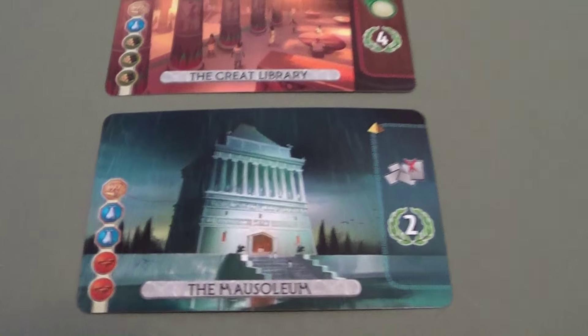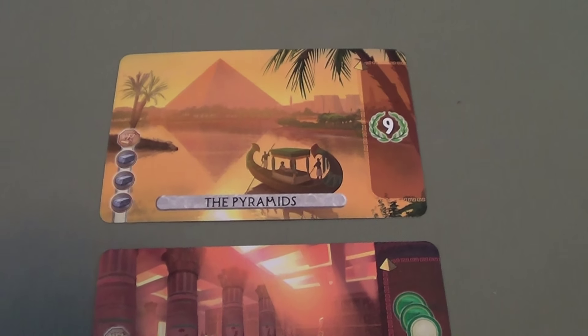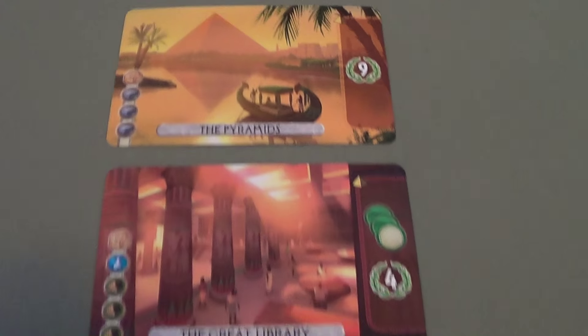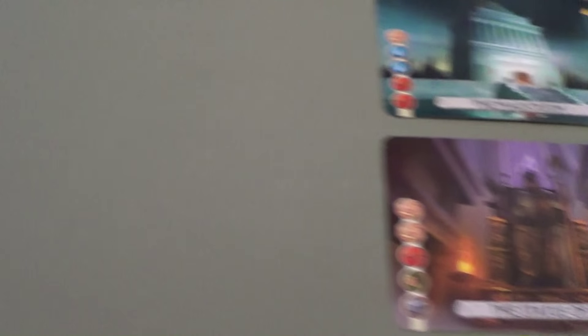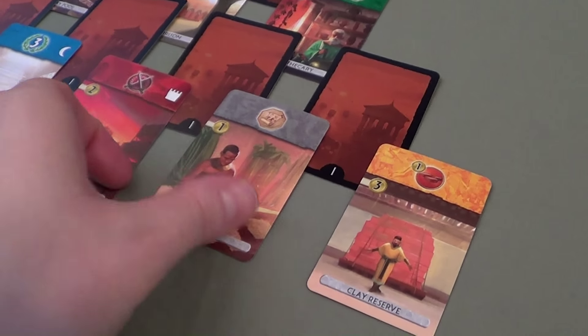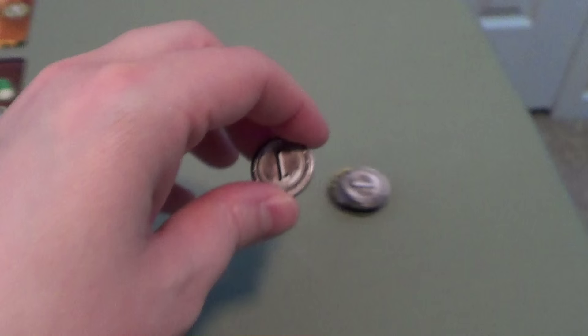Carmen: I'm kind of upset he took that stone because my wonder is going to require three stones and I was after paper and stone both. That ain't going to happen — he's not going to let me have both. So I'm going to take the paper and pay my one coin to the bank.